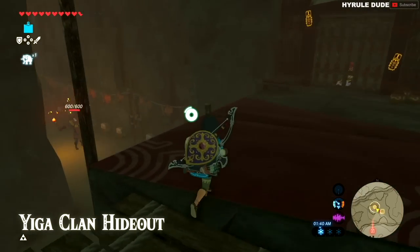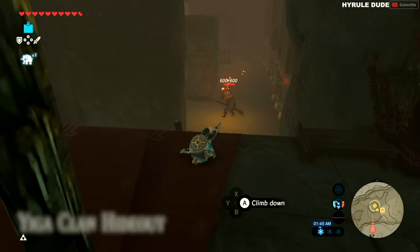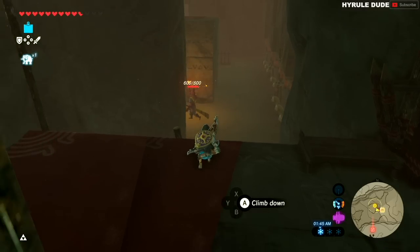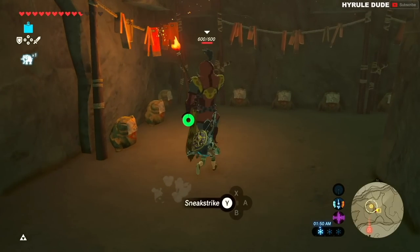The second method for taking out the hideout is a one-hit kill method. You basically want to sneak behind the blade master when he doesn't notice you. You may want to eat some sneaky food or wear some sneaky armor when doing this. You'll see the option appear to press Y for a sneak strike, which is going to kill him in one hit.